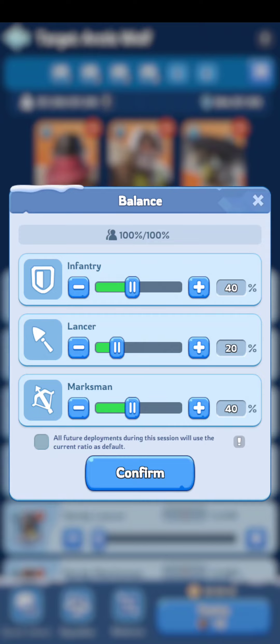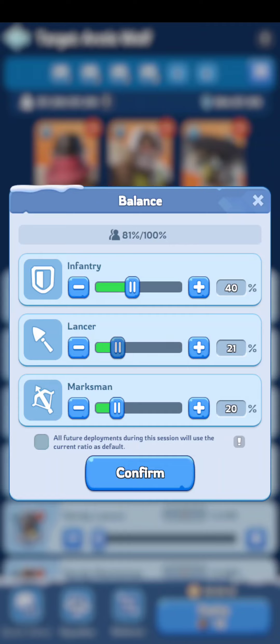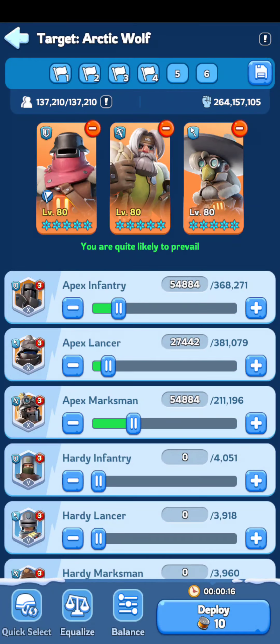That's what I do for my formations when attacking. If I'm defending, I'll bring my marksman count down a little and bring up my lancer count. Sometimes I'll go 50/30/20 if I think I'm really struggling and running low on infantry. But by no means should you ever dip below 40 infantry — having more infantry and a better front line will do you a lot more benefit in the long run.